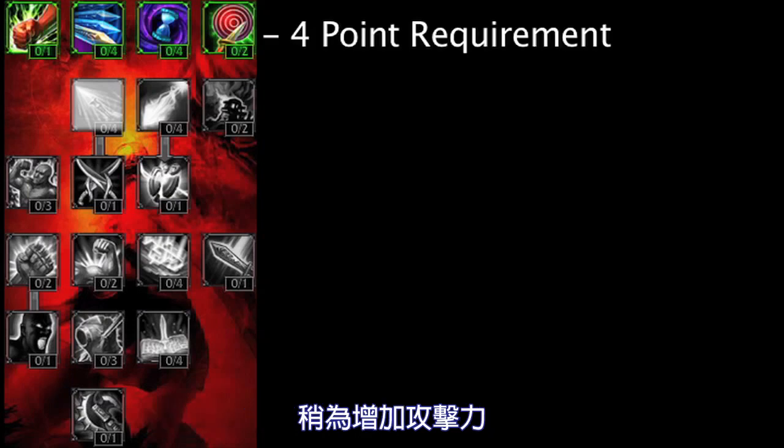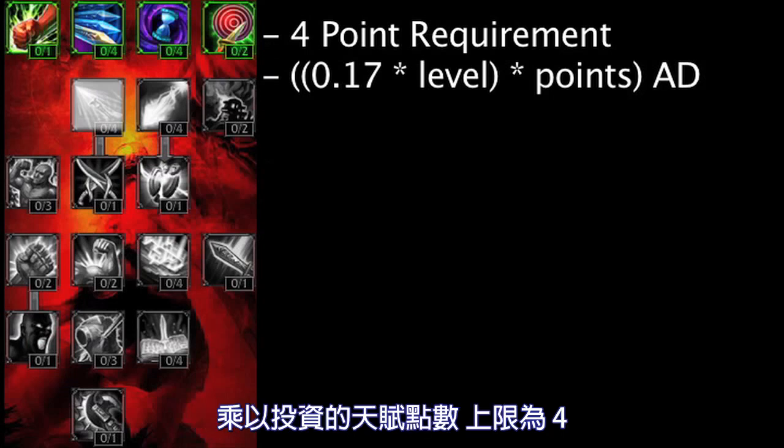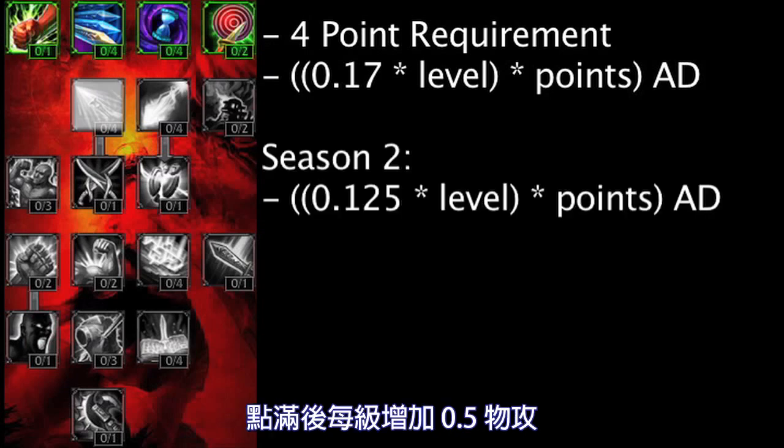Deadliness no longer requires 8 points in the Offensive Tree and grants slightly more attack damage. It now grants 0.17 attack damage per level, multiplied by the amount of points in the Mastery, with a maximum of 4. This is a slight increase from the previous Mastery, which granted 0.5 attack damage per level at maximum rank.